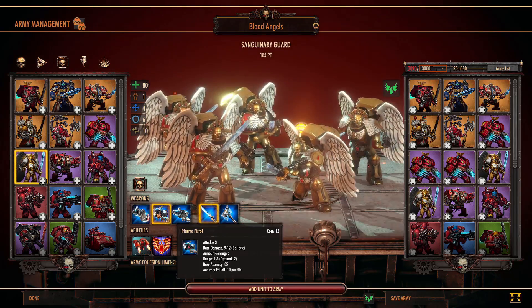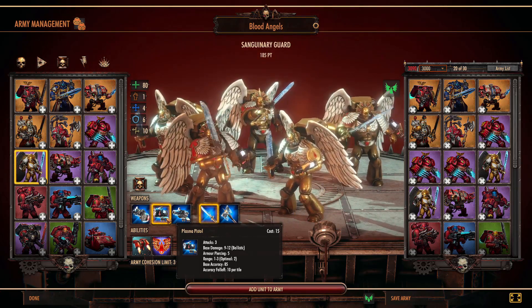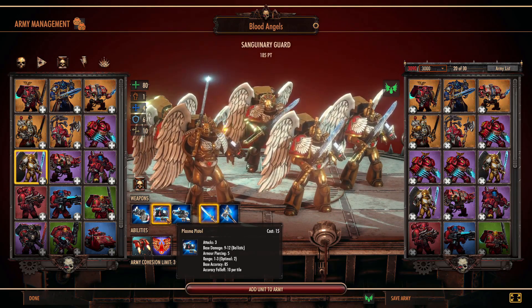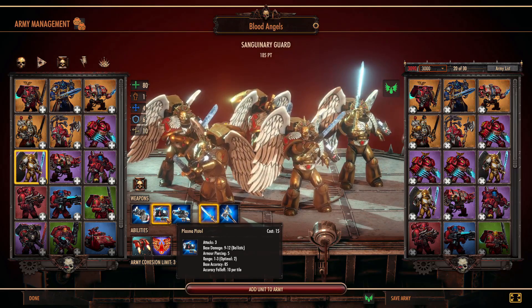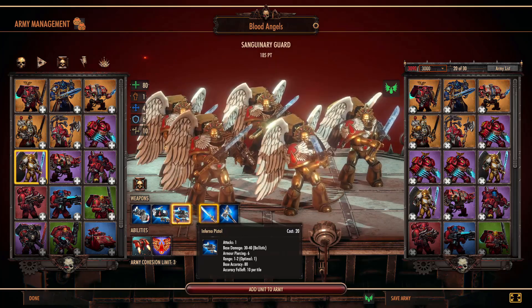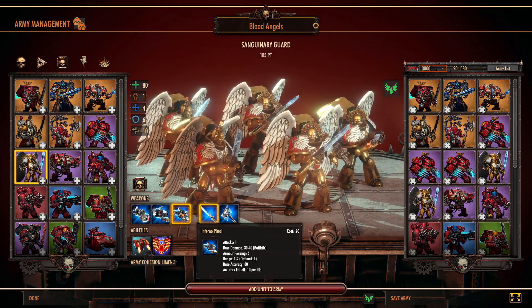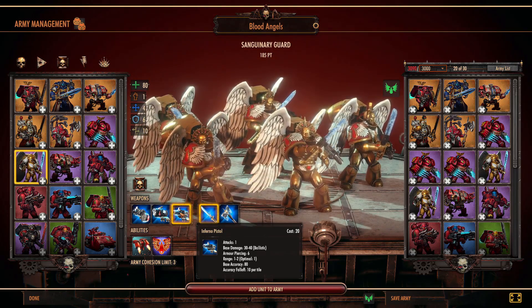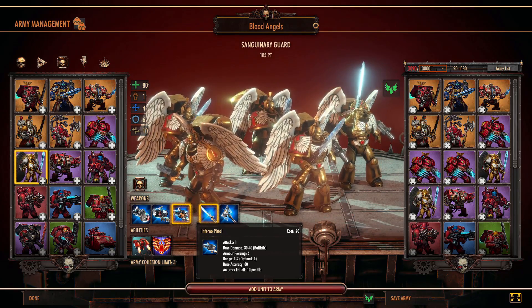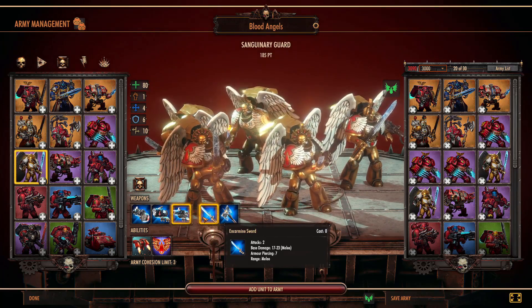Decide how you want to use them based on points. If you're short on points keep the default, but a lot of players will give them plasma pistols because plasma pistols have a pretty high chance to suppress units. That stops them from getting jumped by assault infantry after a charge attack — especially if you're fighting other Space Marines and you're worried about not getting the jump attack first.